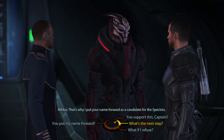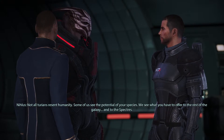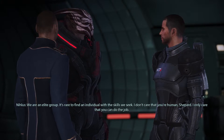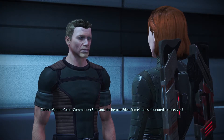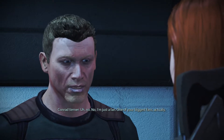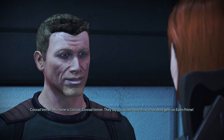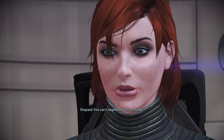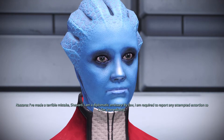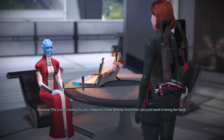The speech wheel the game employs for the dialogue system has its own issues, like not always being very indicative of what Shepard will actually say. The game follows a basic rule that the dialogue option on the top right of the wheel will always be the Paragon option, the middle will be neutral, and the bottom right will be Renegade. One issue I have with the Paragon and Renegade system is that the game really encourages you to pick either or instead of just picking whatever option seems right to you, because the only way to pass certain speech checks is to have a high enough score. I personally tend to prefer reputation systems like Fallout New Vegas has, though I'm glad they kept the Paragon and Renegade system intact for the Legendary Edition.